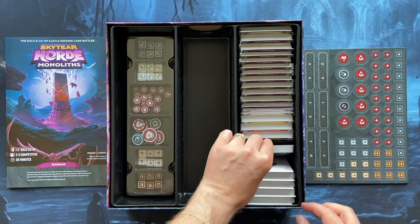Now we have portals. The portals in the Monoliths expansion work differently than in the base game. Here we have new portals that replace the old portals, and they indicate the play modes: solo, cooperative, competitive two-player, and competitive three-player. Different options to play the game with different portals — and they are double-sided.